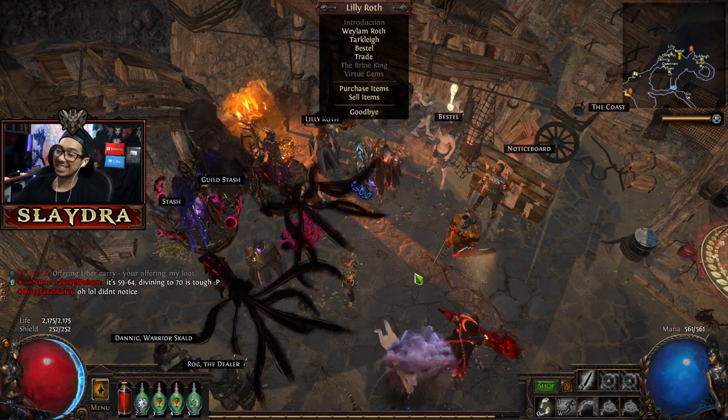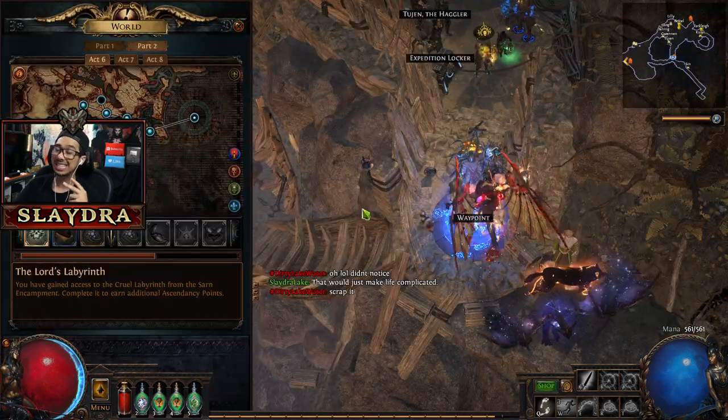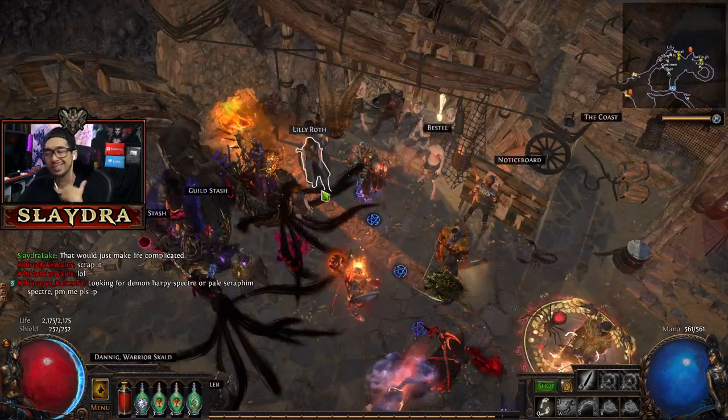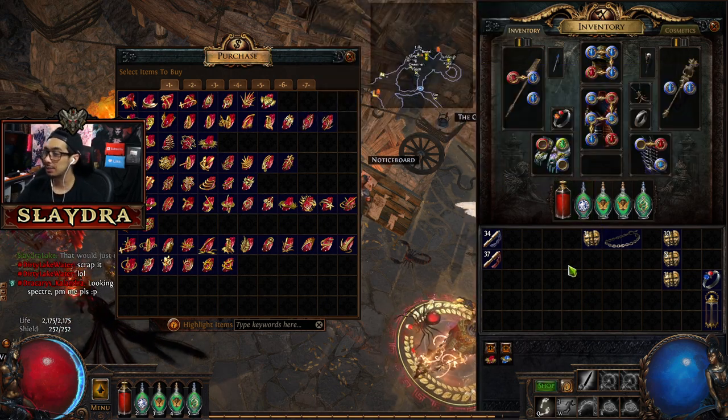All right guys, welcome back to Act 8 part 8. So first things first, I'm gonna get some extra gems and do the second lab. We actually head back to Act 6 because I want to purchase some gems before — it's technically optional, but I'm gonna go ahead and do it as well as try to fit in some extra gems here.